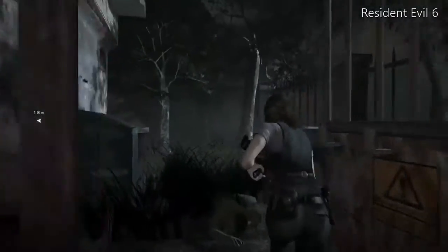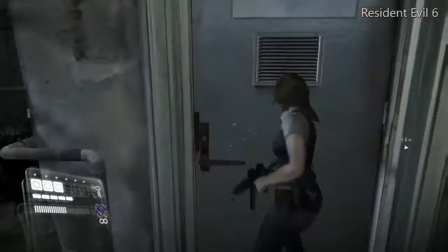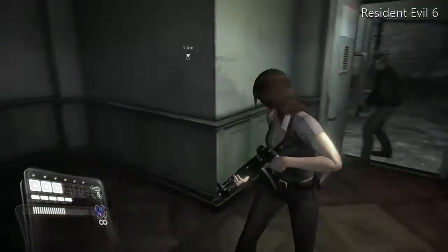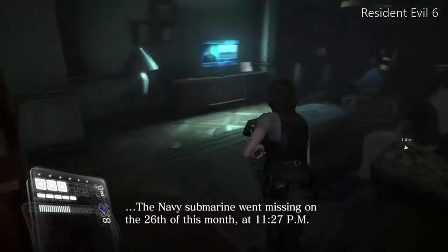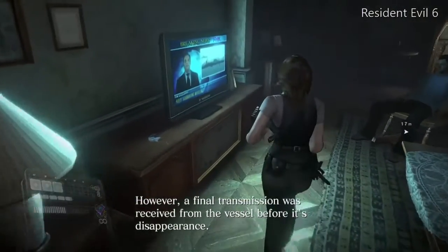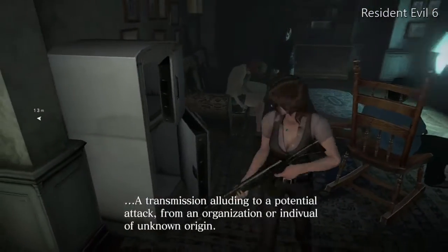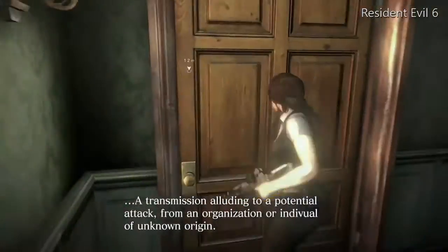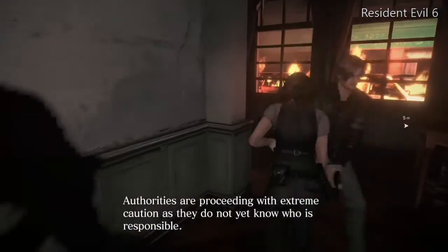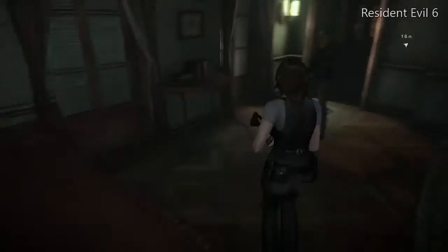You run through that bar and it literally has no bathrooms, nothing like that. You went through the whole university, there's no bathrooms. You get to these people's house and they have a fridge in their living room. They don't have a kitchen, they don't have a bathroom, but they have a fridge just chilling out next to their couch. Their whole house is one L-shaped hallway and a living room with a fridge in it.